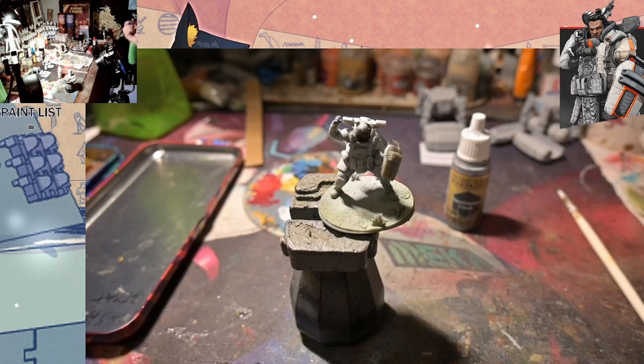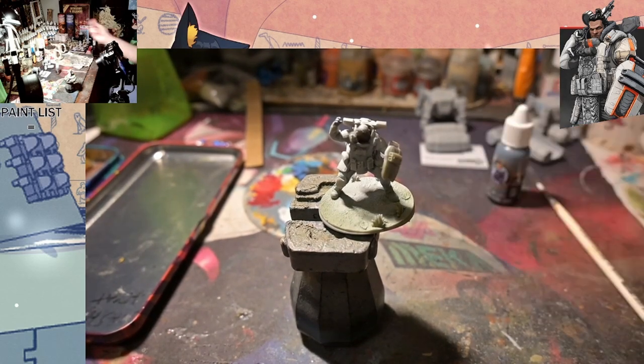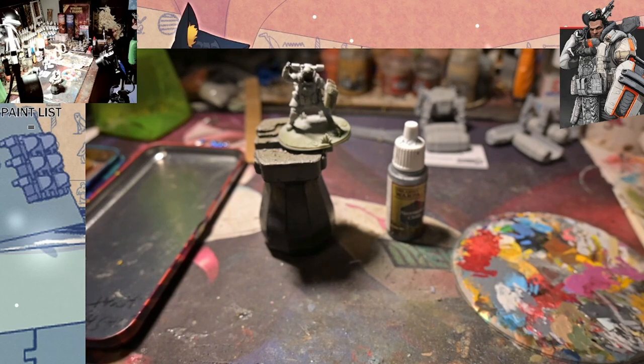We used the Kachan skin for the skin, and then we're going to use Necro Cloak and Tooth, and Paints Dungeon Gray for the cloths and the metals that are black. As you can see, we're kind of loosely trying our best to follow the picture on the top right there of Gibby.